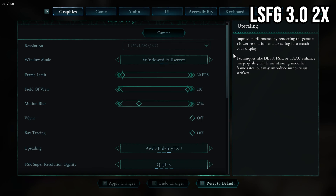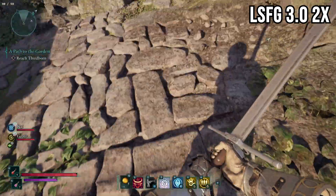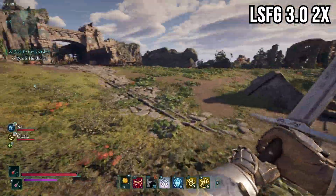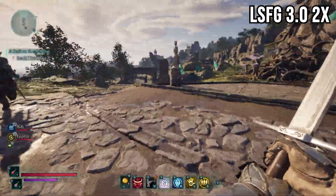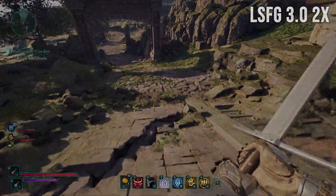Of course you can go higher — if your PC can get a steady 40 or 50 FPS, you could use LSFG 3.0 to get 80 or 100 FPS. But pushing it like that can have its own issues, so I just lock to 30 and I've been having a really good time with this game. Looking around there is a little bit of warping, but it's not enough to completely break how fun the game is.